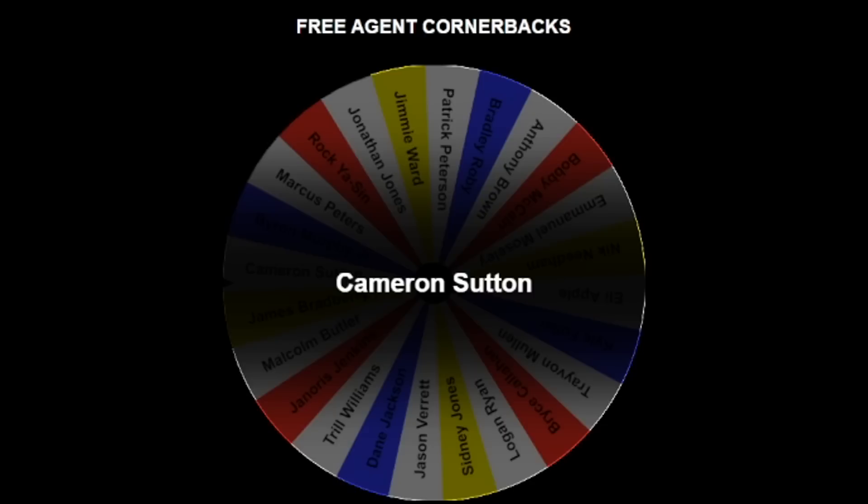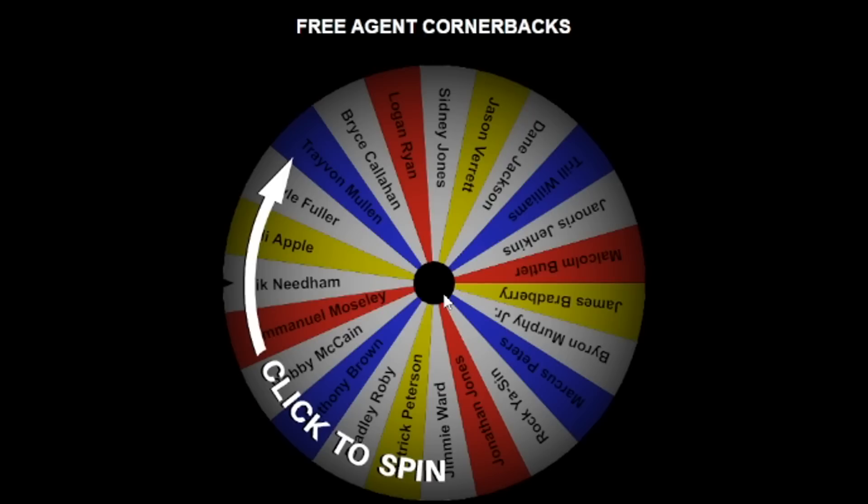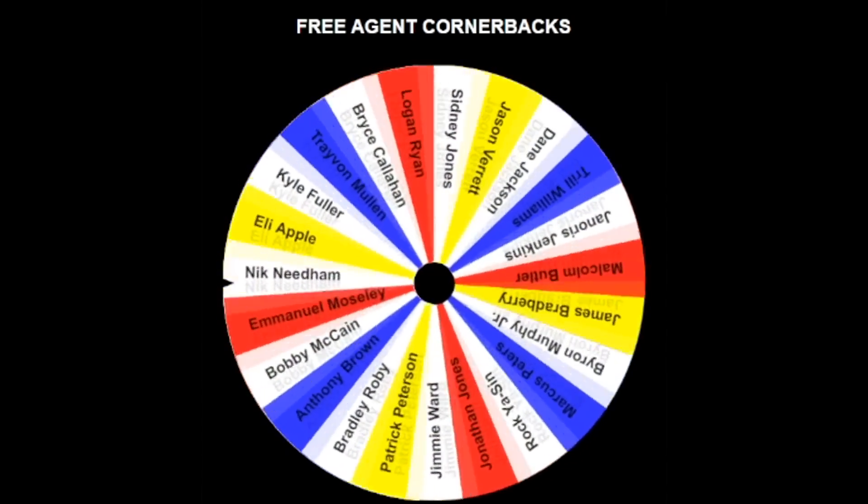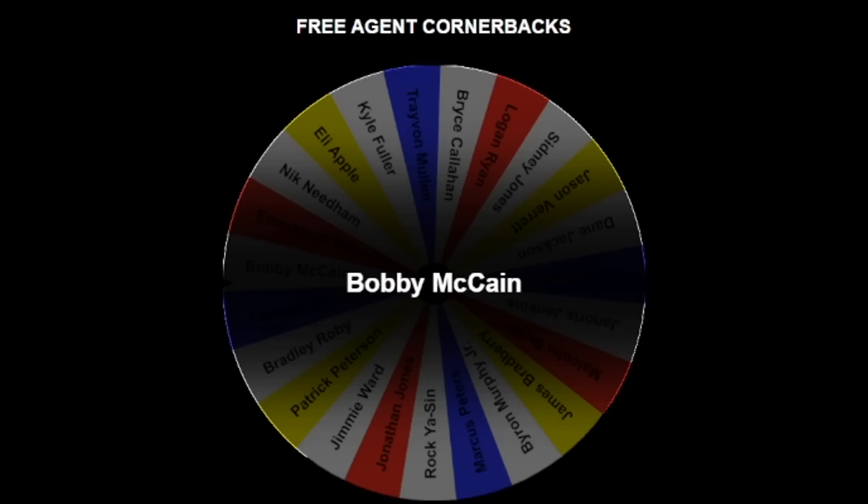Cameron Sutton, CB4. We're going for depth on this team — I'm trying to go 20 and 0. What if someone gets injured or playing bad? I need to be flexible. CB5, we're ending off with Bobby McCain.